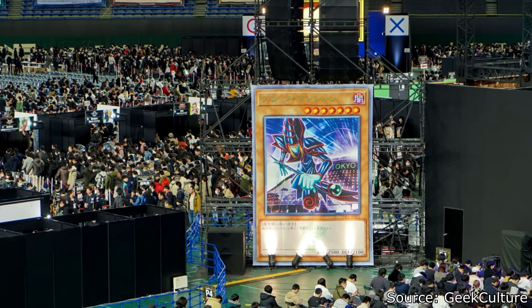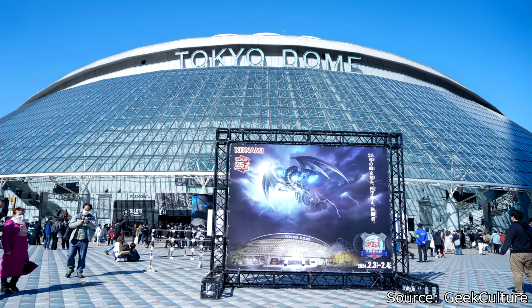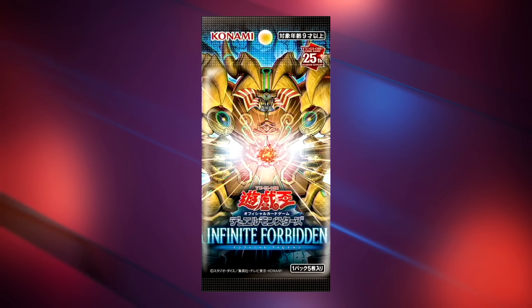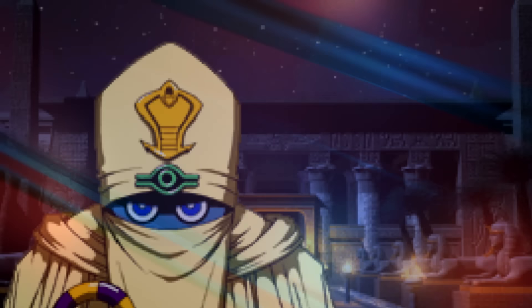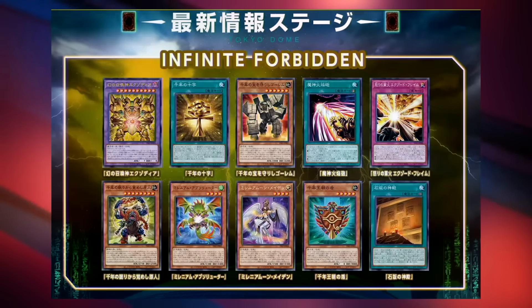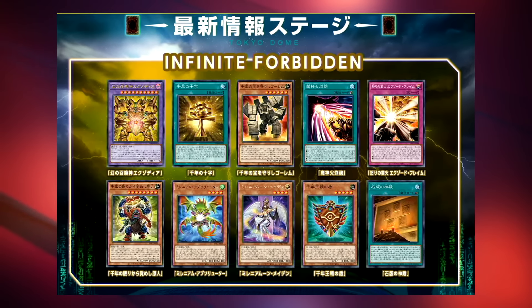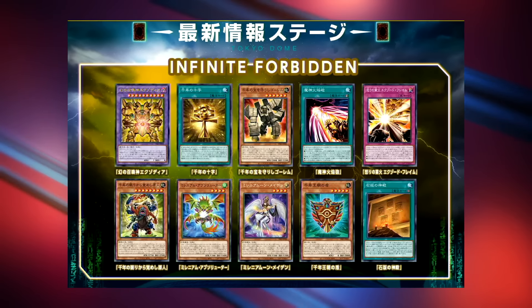This past weekend, Konami held a giant 25th anniversary Yu-Gi-Oh celebration at the Tokyo Dome in Japan. There were a bunch of cool reveals at this event, including 10 new Exodia support cards that are based off of the cards that Simon used in the manga and video games. It'll be a little while until these cards are added into the TCG format, but they were so cool that I just couldn't wait to talk about them.